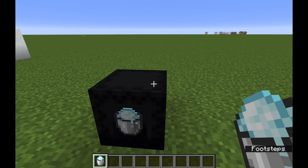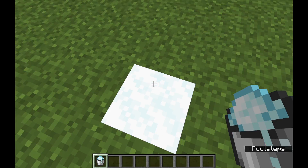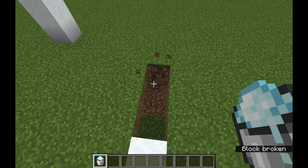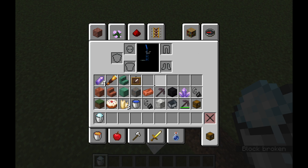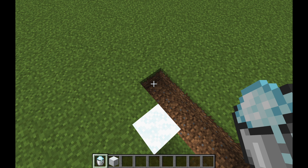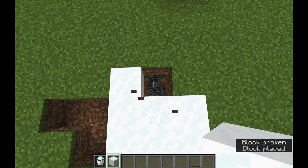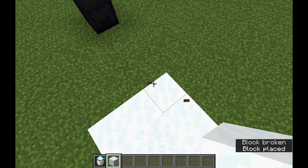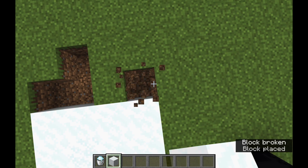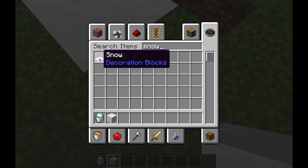One other thing you can do with powdered snow: if you were in an actual snowy biome, you could make a secret base. If you place it here, it has the slightest different texture — kind of like the difference between amethyst and budding amethyst, if you've seen those.